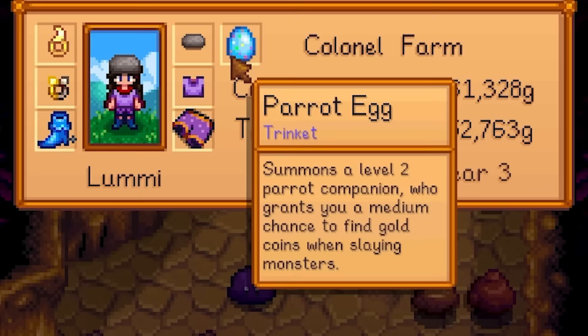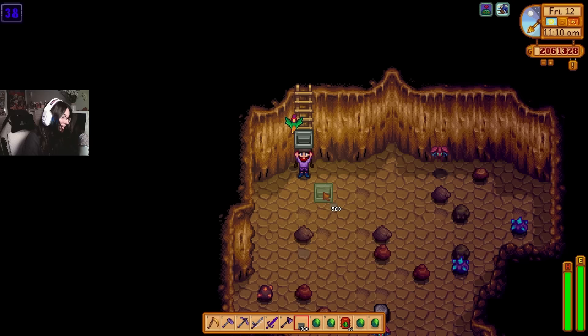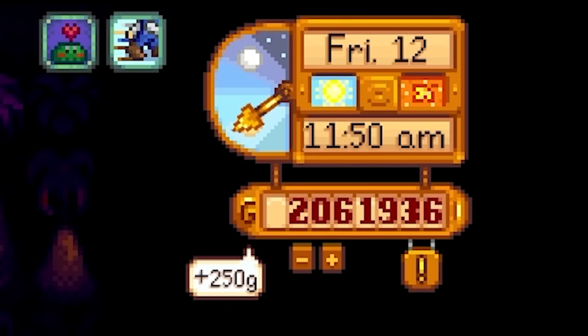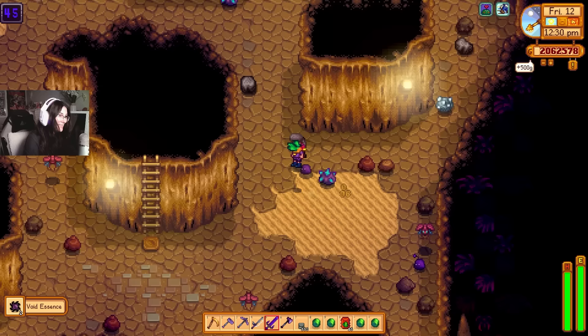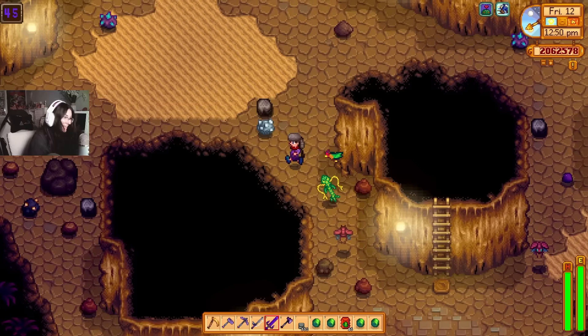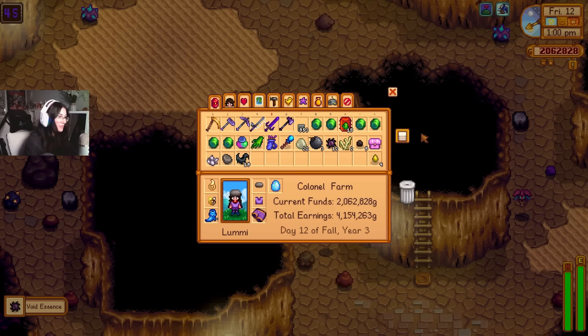And now we have another little companion — the parrot egg, which summons a level two parrot companion who grants you a medium chance to find gold coins when slaying monsters. It is a little bit of a strange descriptor to call something 'medium,' but just kill some enemies and there is a chance you will get some gold. The amount of coins you get seems to vary — I'm not sure if it varies depending on the enemy, but with the smaller enemies I've seen a smaller amount of coins, and with the more difficult ones like a serpent, I just got 500 gold. I believe the trinkets have different stats.